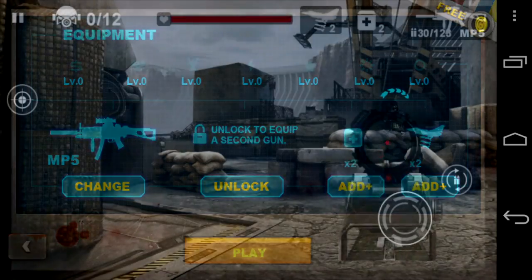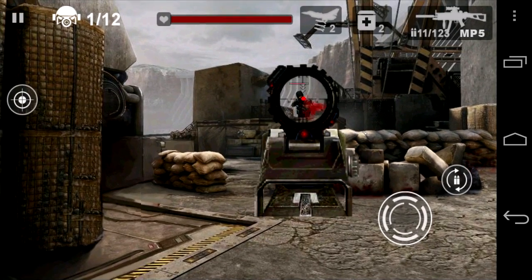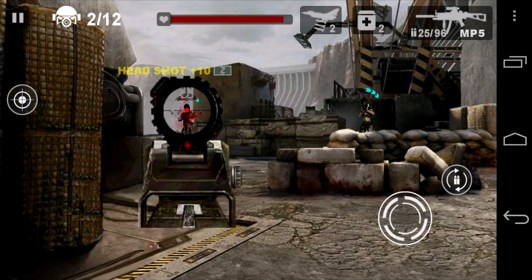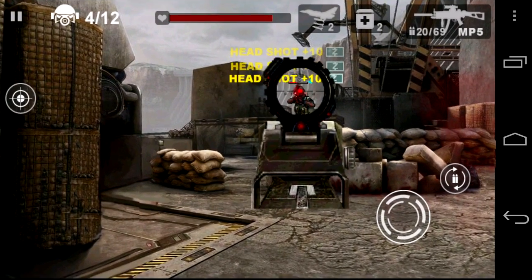As we get into the gameplay, here's a look at the loadout before you get into the action. The blue arrow indicates you've got a little bit of a countdown before the enemy starts shooting at you. Take headshots — it gets you more points and boosters for accuracy, as well as score multipliers and things like that.